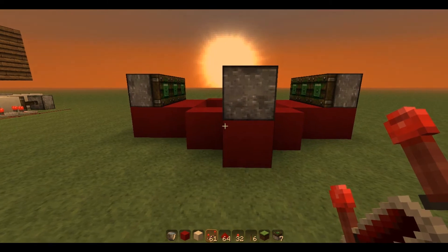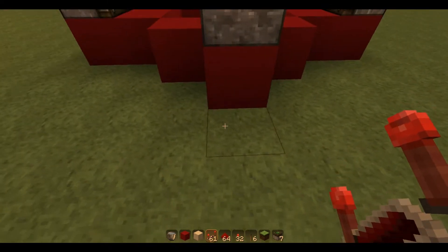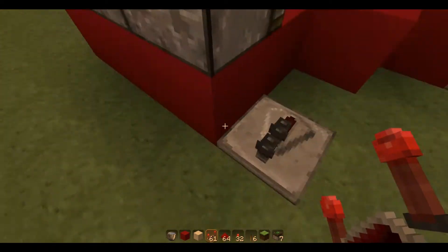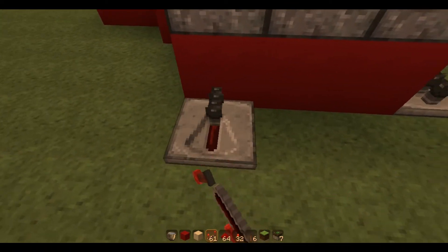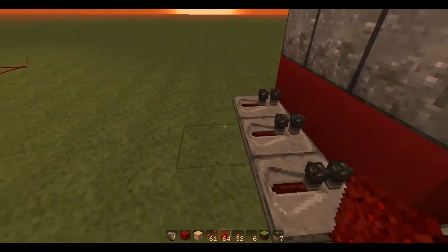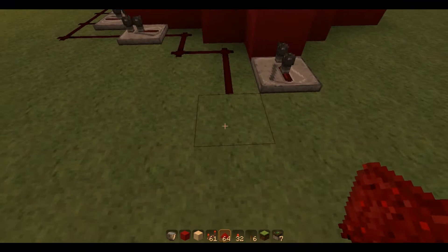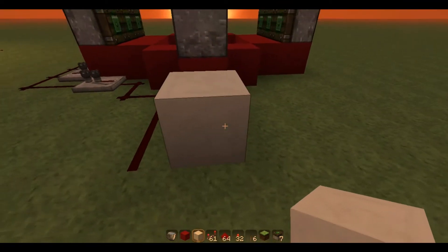Now we need to start getting power to the pistons. So here we put a repeater with two ticks of delay. Put a repeater here, then line repeaters across here, and just drag the redstone up and back. Drag the redstone here — this block will be our input block.